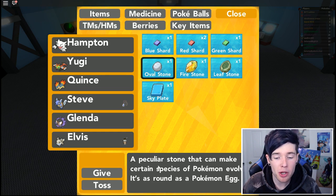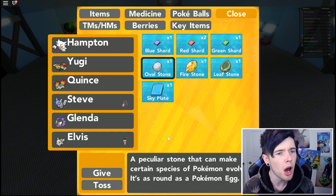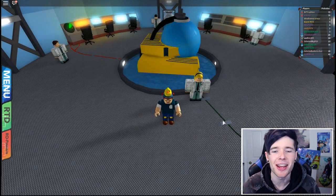The oval stone - a peculiar stone that can make certain species of Pokemon evolve. It evolves Happiny into Chansey, and only when you hold it while you level up. That's quite interesting.